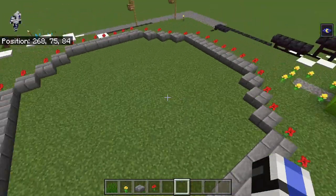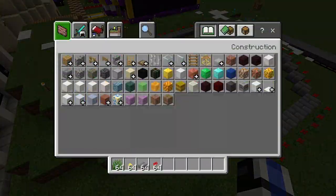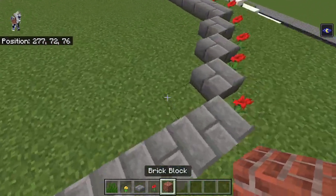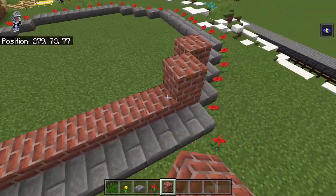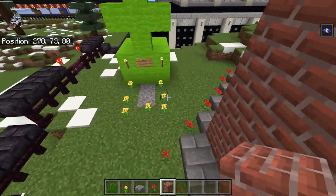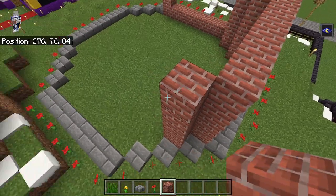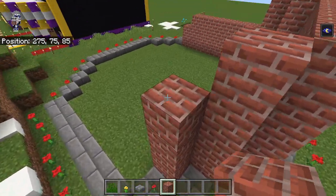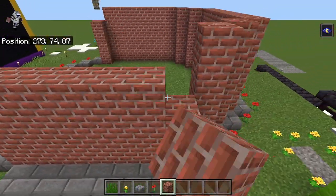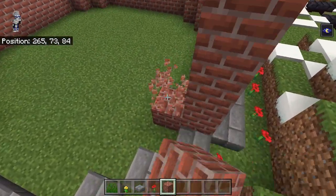Then we're gonna grab some brick and build up one, two, three, four, five blocks. For now we're gonna build up five blocks of brick all the way around. Me and Avon were discussing what's gonna take the longest — we've got to hook up the fire alarm to this, so that's gonna take a bit of time.